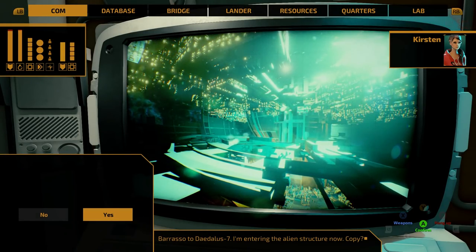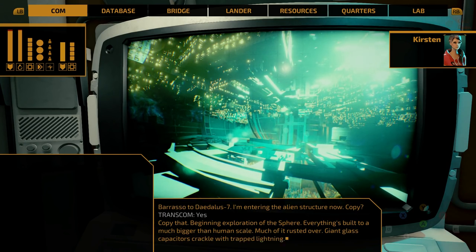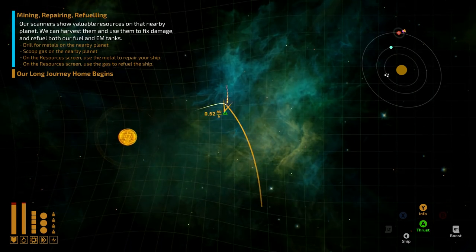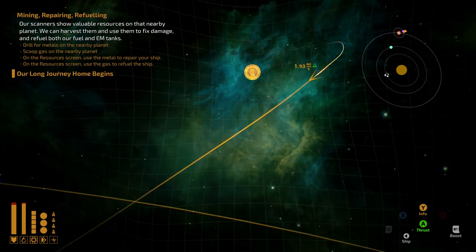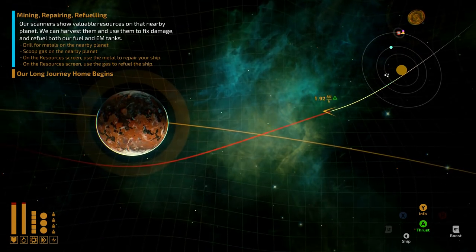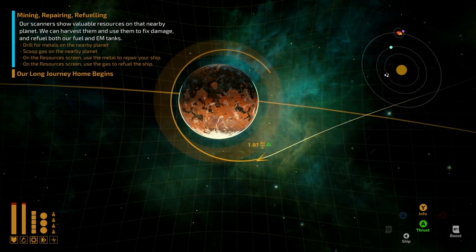Physical gameplay consists of navigating through star systems, making use of planetary gravitational slingshots to inch closer and closer to home. Planets are discovered, explored and mined for resources. As in many such games, these planets have personalities of their own, offering different opportunities, dangers and environments.